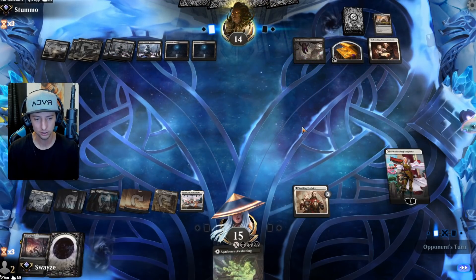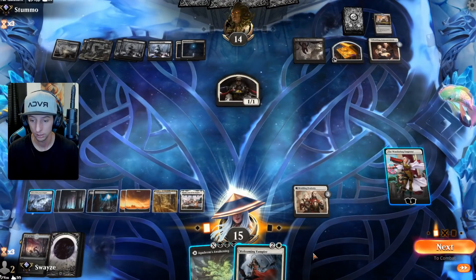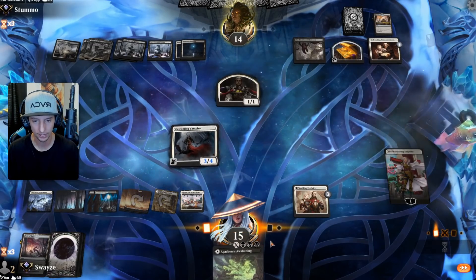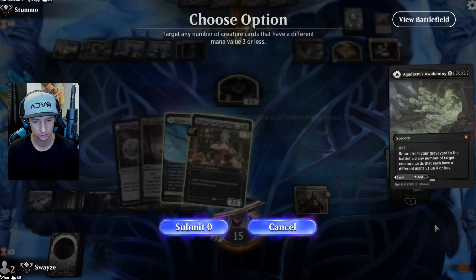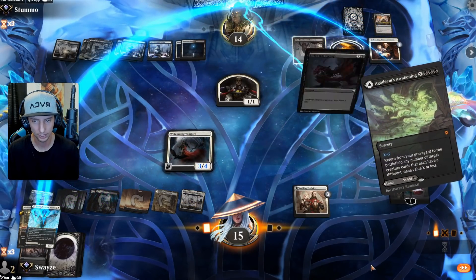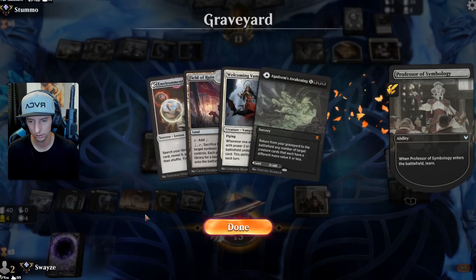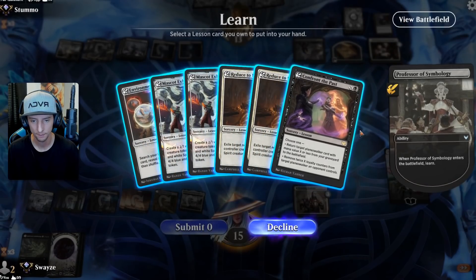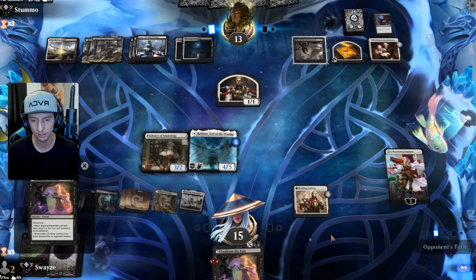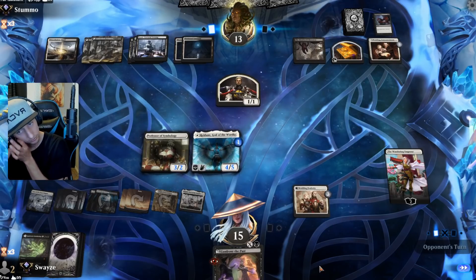That's a pretty good card, especially when you're dealing in treasure. If we play this we can do three — nice, we can do Agadeem's Awakening for three. I like that a lot. Now we've got some good creatures to put our one/one counters on. That's fine if they Infernal Grasp that — I wasn't going to get any value off it anyway. We're going to put everything we have into Redane because we want to try to avoid the Meathook Massacre — if we can plus it enough times we can avoid it.